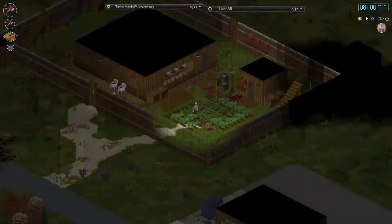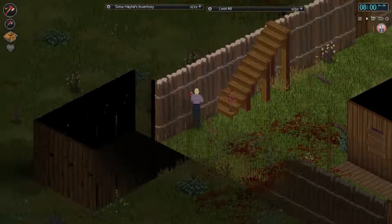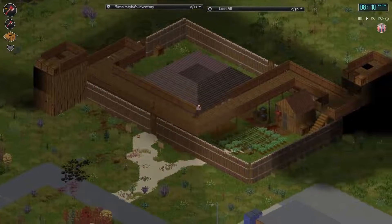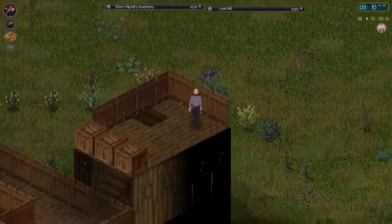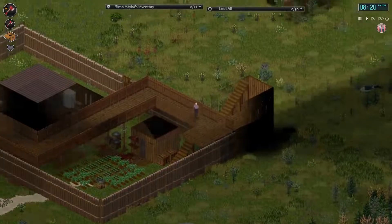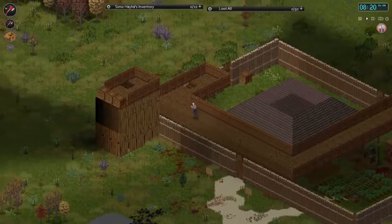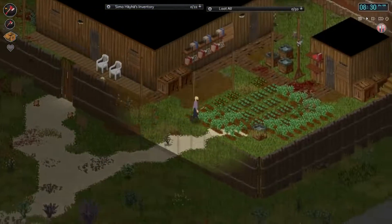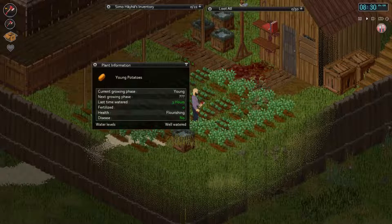Hey guys, welcome back to Project Zomboid Survival. If you remember last time, I managed to finish the fort and the upper level with these two castle turret kind of things. Today I'm going to head towards West Point in search of jars and lids, and hopefully get some stuff. I'm also going to check the mall, get a sledgehammer, and break into the gun shop for weapons and ammunition.